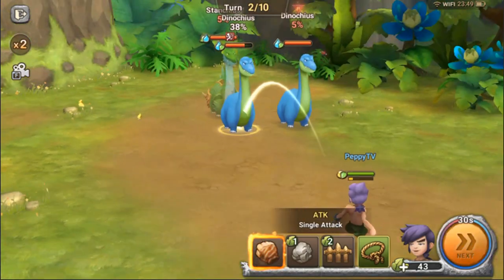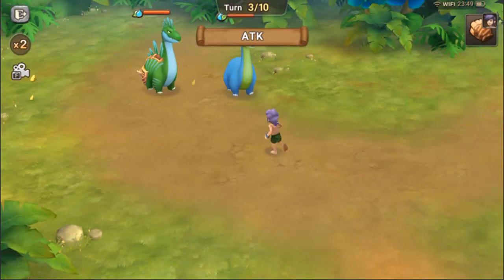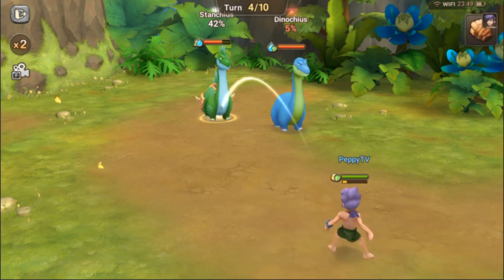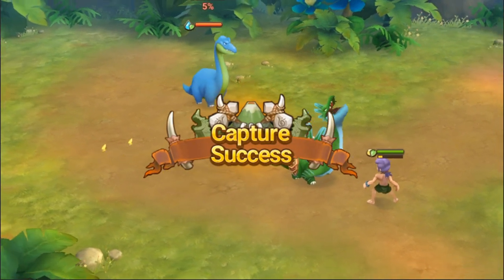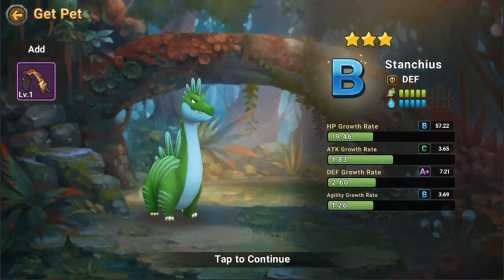Let's beat the pet in front of it first — it's preparing to run so let's beat it till it runs away. Now we're going to make the Stanchos our pet. I hope it doesn't die — it didn't. Let's capture. That's why I don't like capturing with vitality — the stats are very very low, even with A+, the rest are just very low to become a good lineup pet.